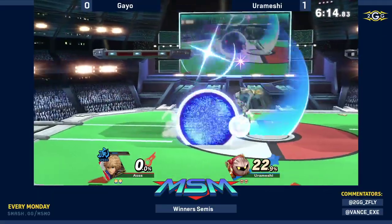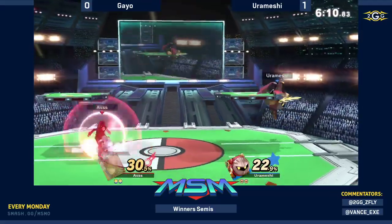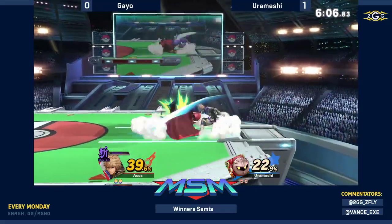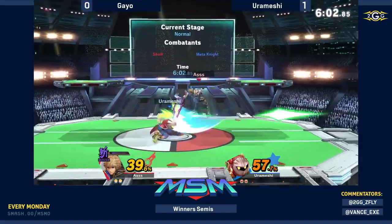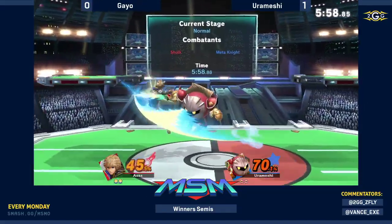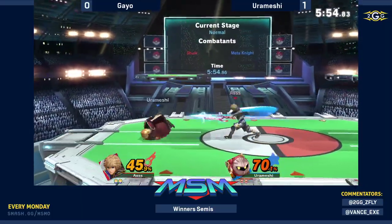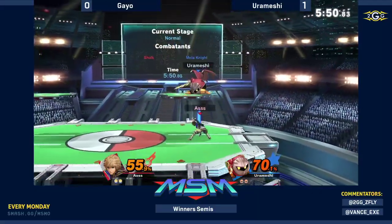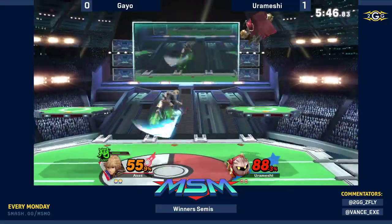You hate to see it, but you've gotta learn. Urameshi coming back in Smash mode. Buster Art — just trying to make up the percent. An important thing to know about Buster Art: it does more shield damage as well. So if Urameshi is playing very defensively with shield, it's going to do a lot of damage to force him out of the shield. Landing right on top of Geo.